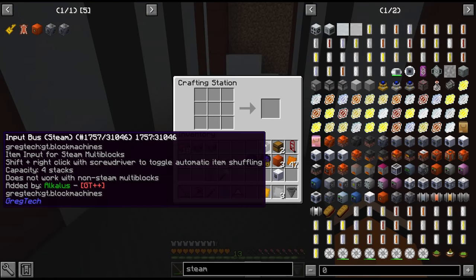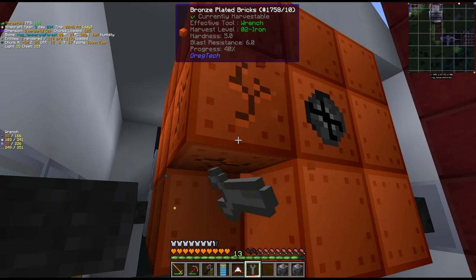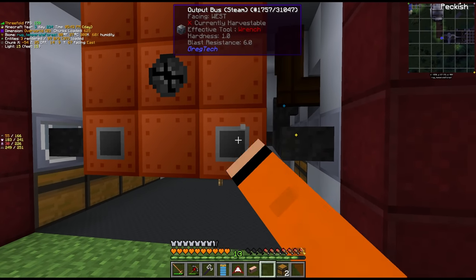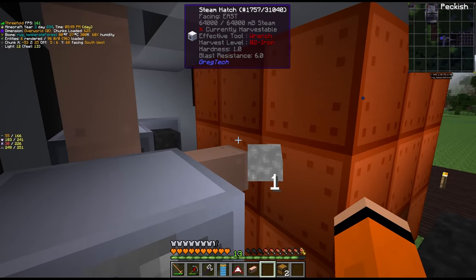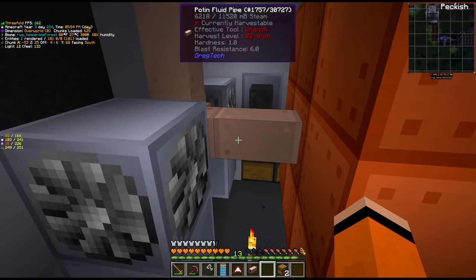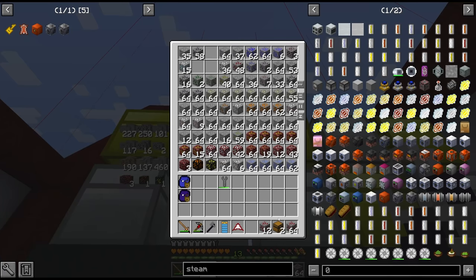We got the multi-block rebuilt with the input bus on the left, output bus on the right, and steam being inserted to the hatch on the back, which buffers 64. I was considering putting a little tank buffer in here — we'll see if that becomes necessary. Let's just try this thing out.